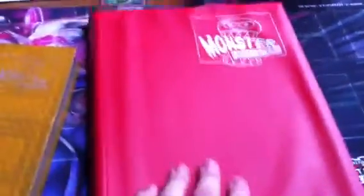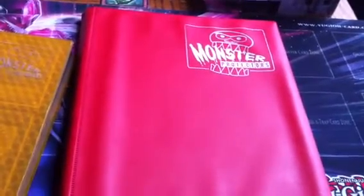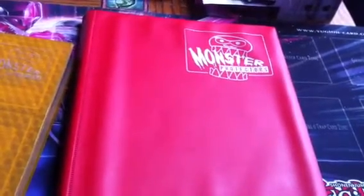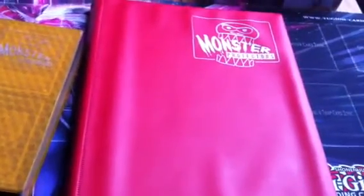We're going to go through the red binder first just because it's cheaper stuff, then I'll get to the better stuff. I'm mainly looking for Scrap Yards and Scrap Chimera — two Scrap Chimeras and a few Scrap Yards. I just want to pick them up in case I want to make the deck. Other than that I'll sell stuff, so if you want to buy anything, message me.